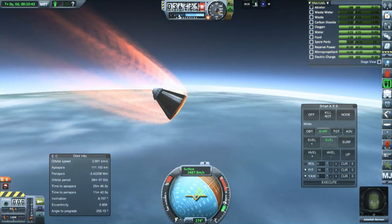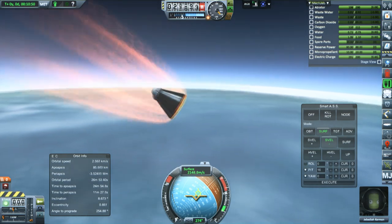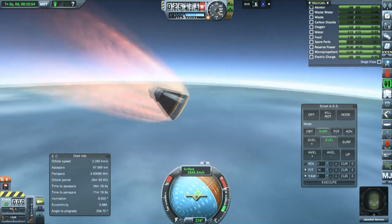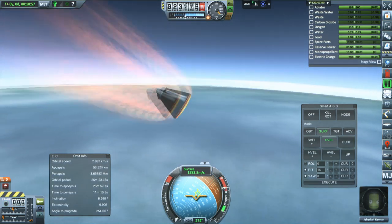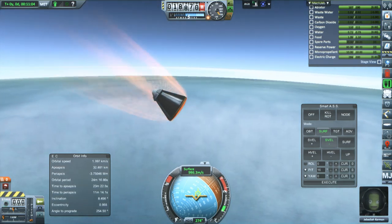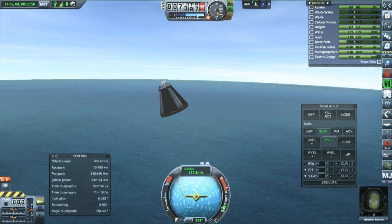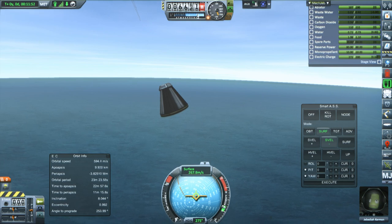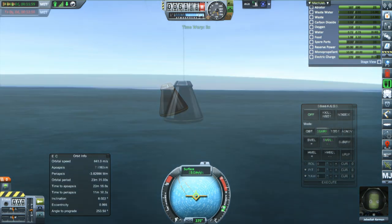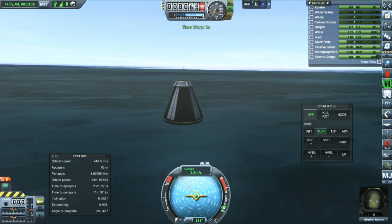G-forces are building up and we'll see how Jeb does. Obviously, we're going to end this episode without having gotten a Kerbal into orbit, and so that will happen in the next episode. I separate the service module — it still has fuel left in it, of course, but we just weren't able to burn enough of it off in time. We have initial parachute deployment. Everything looks good for Jeb — everything held out. There's a lot of extra ablator; we could get rid of some ablator and save some mass on the rocket, which could be helpful for getting Jeb into orbit in the future.